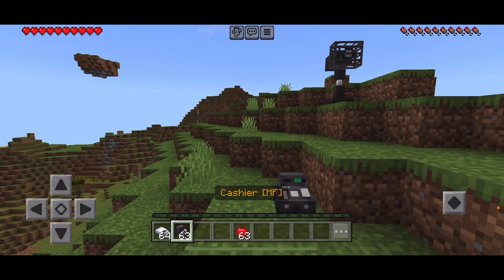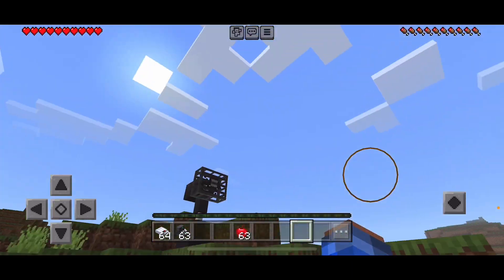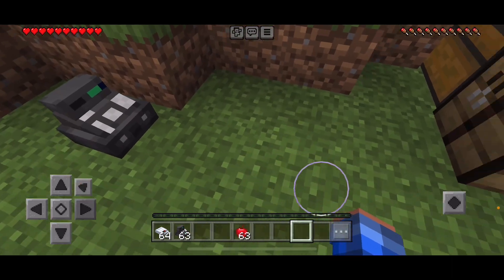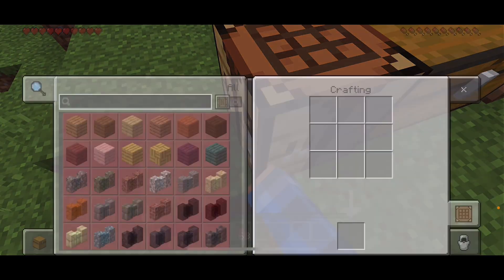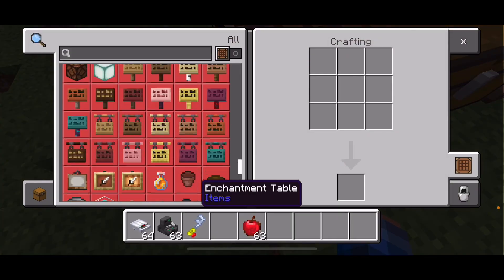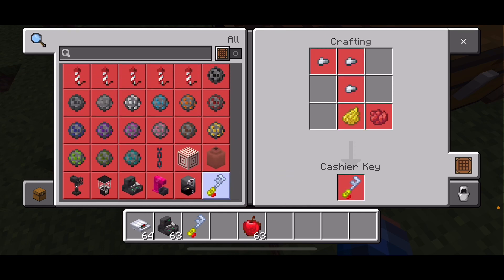Here's the cashier. Like with the fan and the blender, you can also interact with this. All you need is the cashier key. To craft the cashier key, you'll need one yellow dye, one red dye, and three iron nuggets.